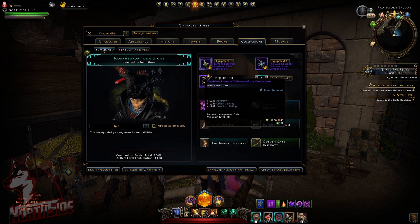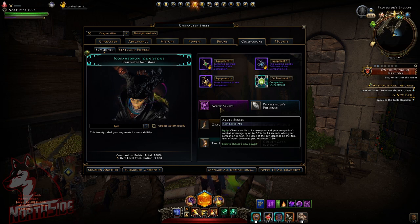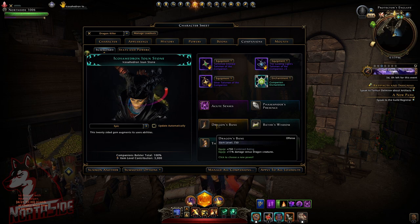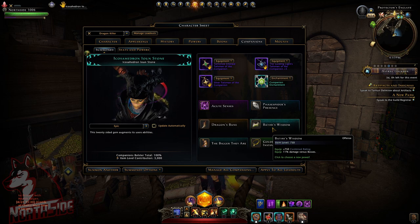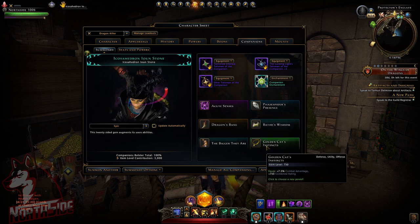For companions, as I said I'm using Icosahedron Ironstone. Hovering over the equipment you can see accuracy, critical severity, accuracy, critical strike, and accuracy combat advantage. Acute Senses gives 7.5% more combat advantage. Dragon Bane gives 11% damage versus dragon creatures. The Bigger They Are gives 8.6% damage versus strong enemies, and Theory Wisdom gives 11% damage versus bosses.